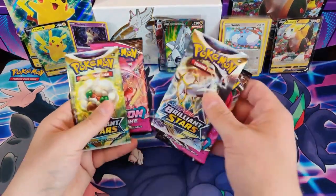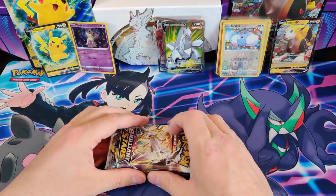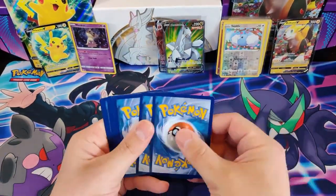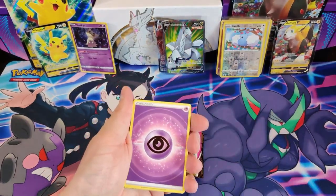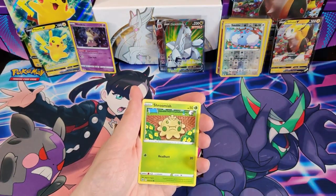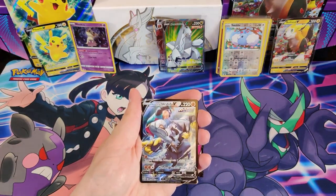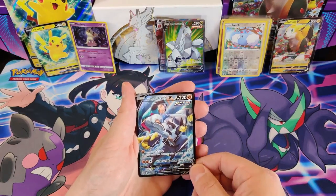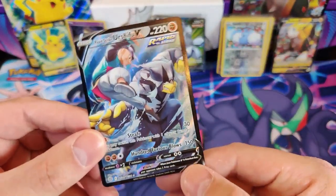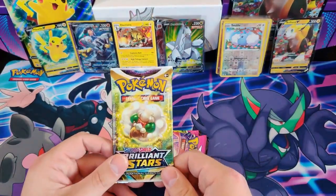Now we're starting with the Pikachu box — the two Brilliant Stars packs. Hopefully it's going to be as successful as the Boltund box. First pack: Psychic Energy, Goomy, Goodra, Braviary, Gabite, Turtonator, Castform, Throh, Shroomish, and the rare is a Rapid Strike Urshifu V from the Trainer Gallery! Didn't expect this one — and also an Electivire. Wow, nice — brings back a bit of Battle Styles.